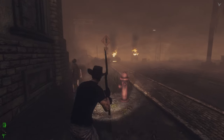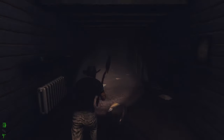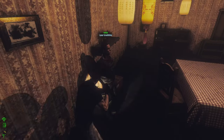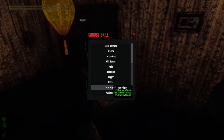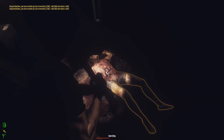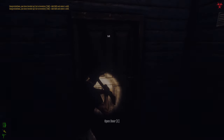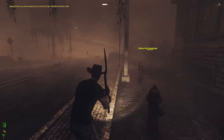We should buy some ammo for sure first, and some energy drinks so we can run faster. I forgot about the Orangizer — I need to check the price of that. The thing with the Orangizer is it gives you XP and movement speed, but you take more damage — so it's a trade-off.